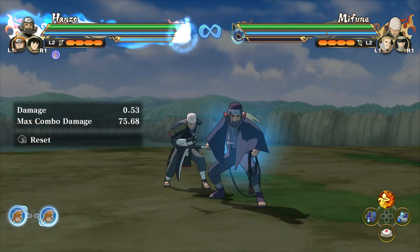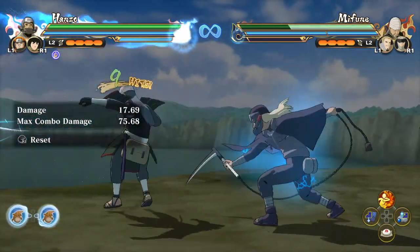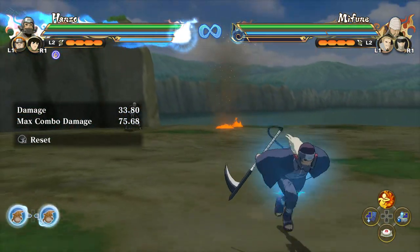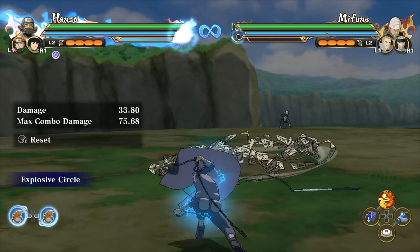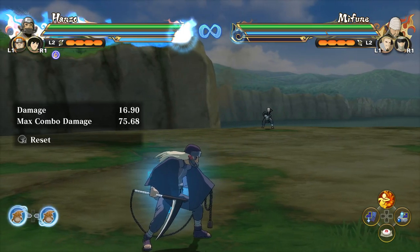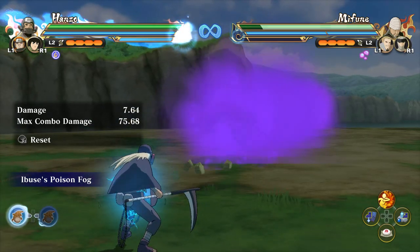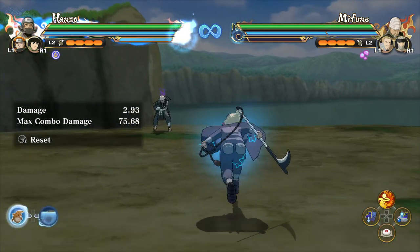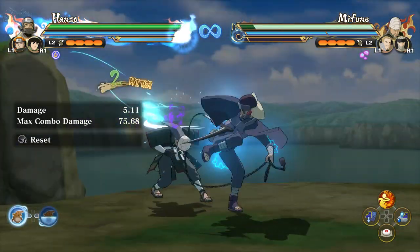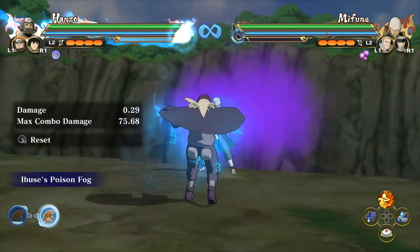Going over awakening tips with Hanzo: the good thing is he gets to keep all of his combos, which means you can go for the infinite 9 hits in and dish out massive damage. On top of that, Hanzo keeps his same jutsus when he awakens — Explosive Circle now sends two circles instead of one. He also gets D-pad assist ninjutsus, essentially Ibuse, but with more range and a really low cooldown. Your number one objective with Hanzo is to poison your opponent as much as possible for that damage over time.